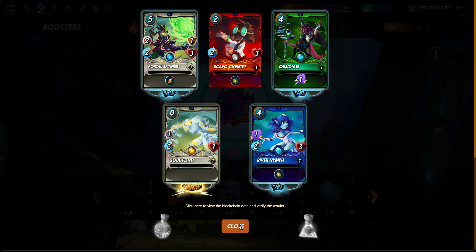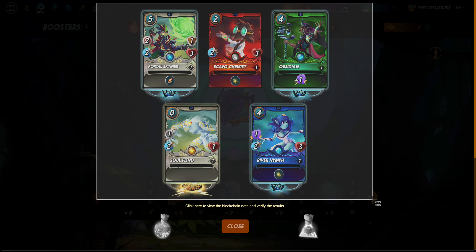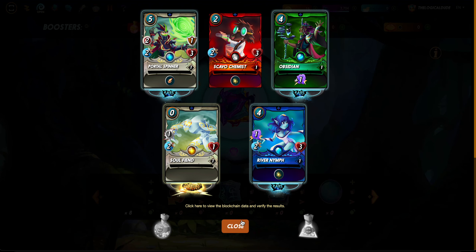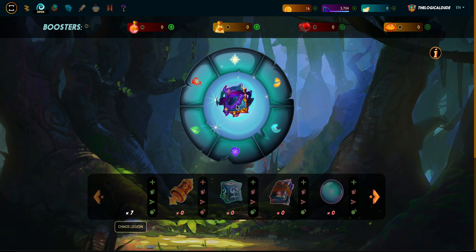We've also got a River Nymph. I don't know if I've already got one of those or not but if I do we're gonna stack it up and power it up. Not bad considering I'm not using any potions - good experiment here. That first pack was a pretty rad little set. Let's use that legendary card for the thumbnail of this video, because that was a pretty good pack. Let's go for pack number two.